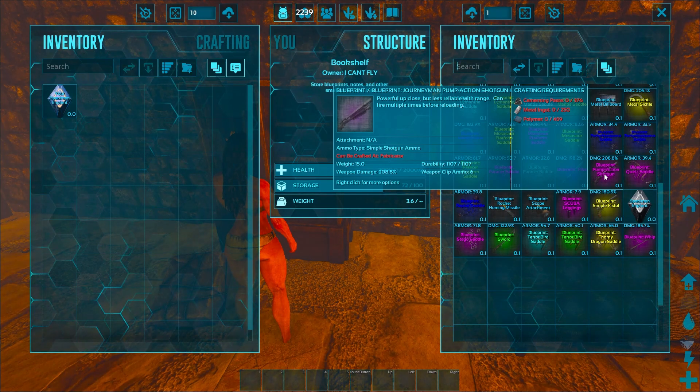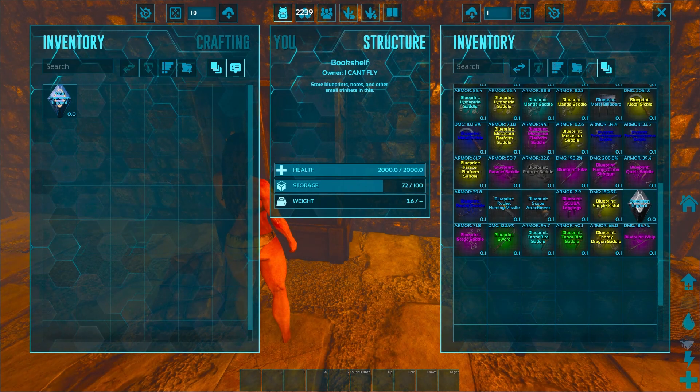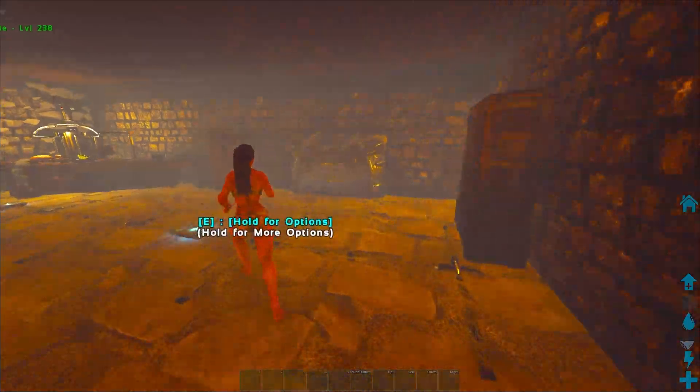What percent is on the pump action? 210. With 1100 durability. Not too shabby. How much would you want for the pump action? I don't know yet. I gotta determine — because that's really valuable. It is pretty nice.